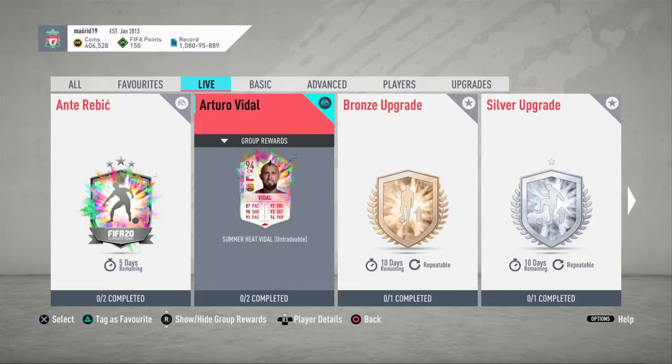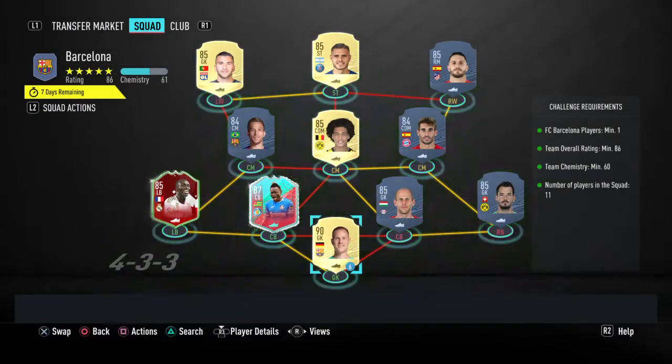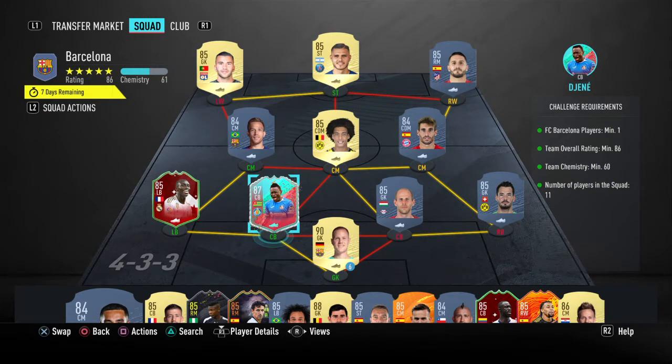Hello guys and welcome to the channel. In this video I'm gonna be showing you guys how to do the 94-rated summer heat Arturo Vidal. It's got 2 segments. The first one requires a Barcelona player, chemistry needs to be 60, and in terms of player ratings we've gone for a 90-rated player being Manuel Neuer and an 87 being De Gea's birthday card.